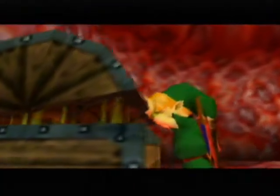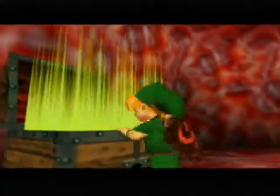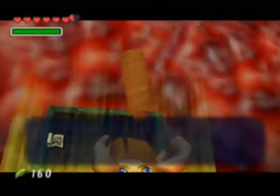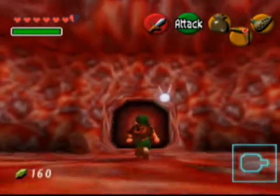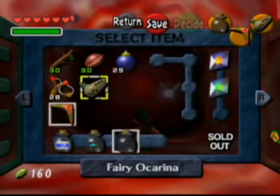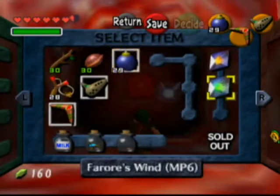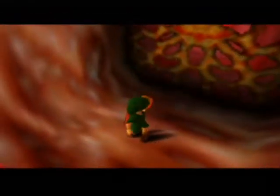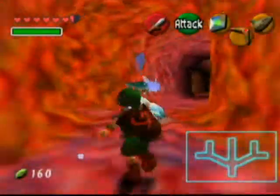The map! Now we can see where we're going. Upon defeating those slimy tentacle things, it makes passageways open up in other parts of the dungeon.